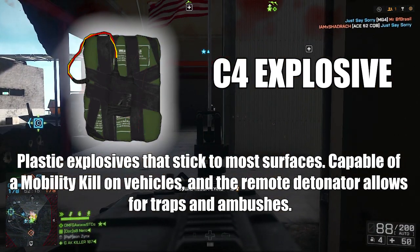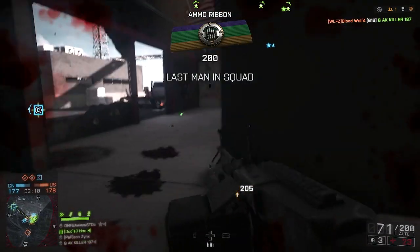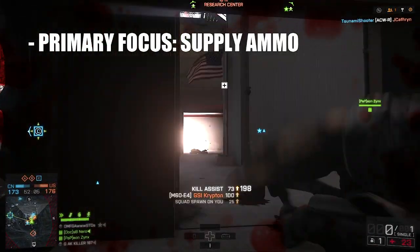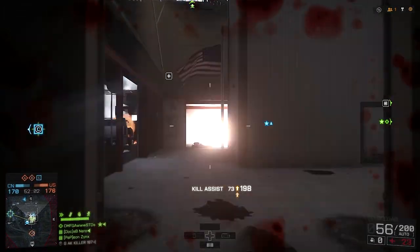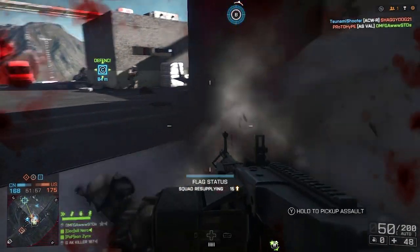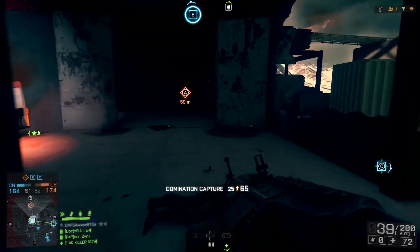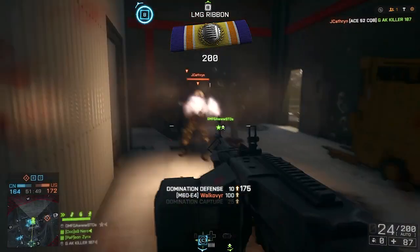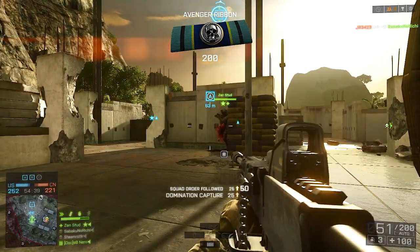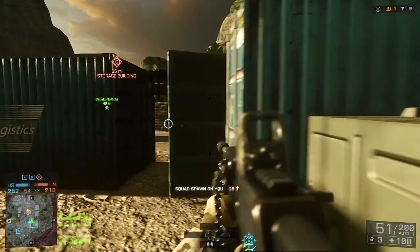In my experience running the support kit in Battlefield 4, the best way to run it is to be the ammo guy. Once you unlock both the ammo box and the ammo pack, it's amazing. You throw down the ammo box when you see a ton of teammates gathered together — they can all resupply their bullets and grenades, which helps them and gives you a ton of points. Then if you see that one teammate off to the side, you throw them the individual ammo pack. That way you're getting tons of resupply points, helping your team, and leveling yourself up.